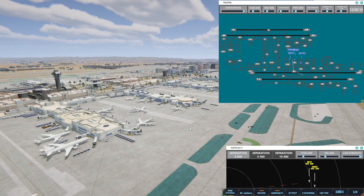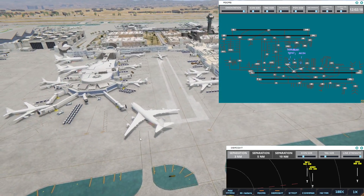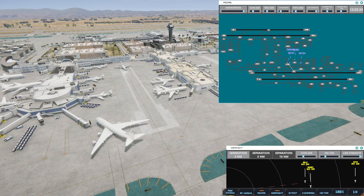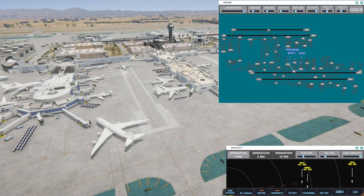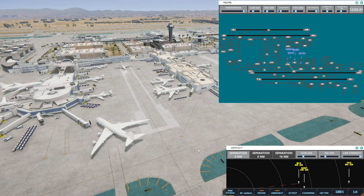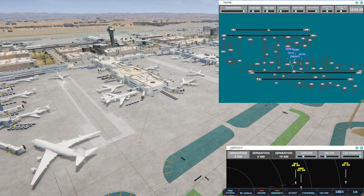Los Angeles Ground, Transworld 747, with information BRUFO. American 194, ready to taxi. Los Angeles Tower, Hughes Air West 12 on final, two-four right. American 194, runway 25R via Bravo. Hughes Air West 12, runway 24R, cleared to land. Western 56, on final two-five left.